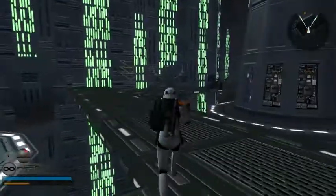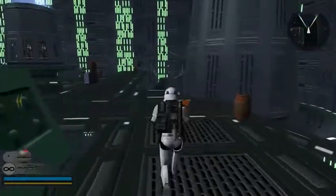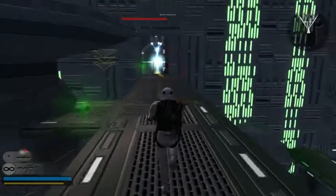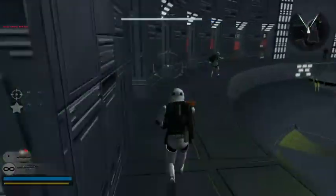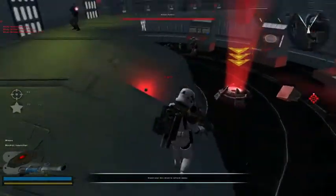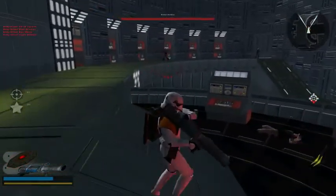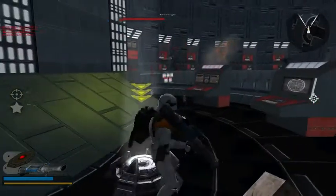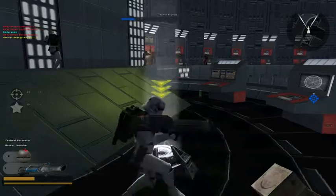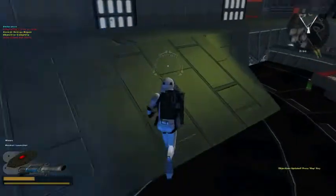Why does my guy have to be so stupidly slow? Oh, I know why — he's holding a freaking pistol, not a rocket launcher. The fire control room is ours, thank god.